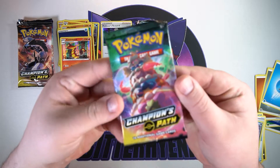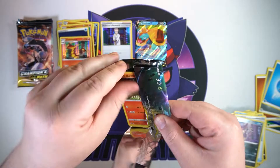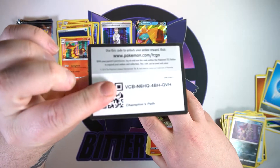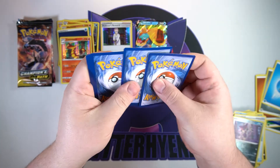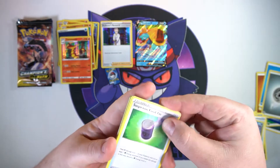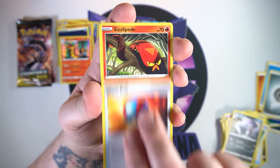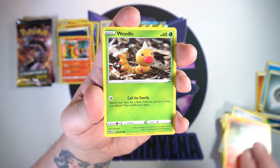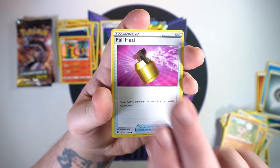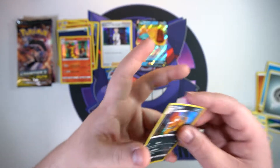Four packs left. Alcremie Gigantamax, can you give us something? I need some sort of luck — just one good pull. At this point just give me the gold card, I'll take the suspicious food tin. We got Malamar, a great ball, Sliggoo, Weedle, Galarian Zigzagoon, rock rough, full heal, a reverse Hop, and a hollow Scrafty.